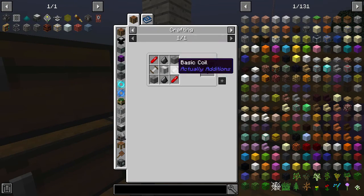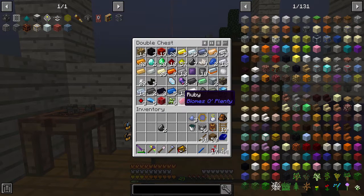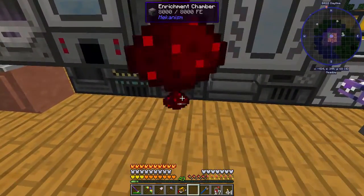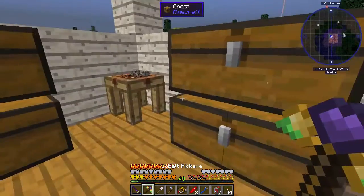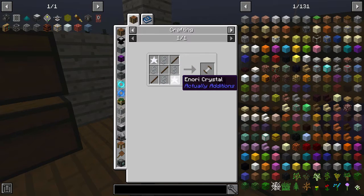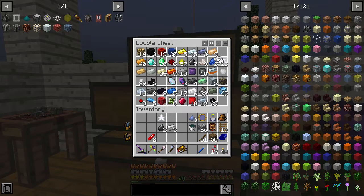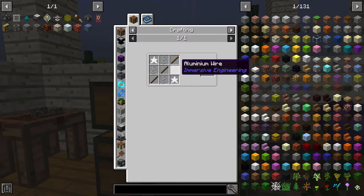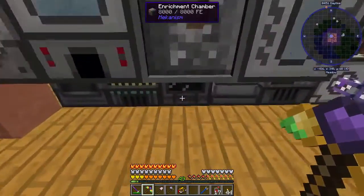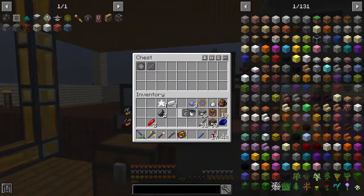The only thing left we need is the crusher, which might actually be a quest — it would be in Actually Additions. So we're going to use it to make the Pulverizer. We need two flint, two Redstonia — which we should have access to — and two basic coils. For the basic coils we're going to need aluminum wires, impregnated sticks, and Anori crystals. I have one Anori crystal and we're going to need three more. That's just iron. We need four aluminum for the aluminum wires.